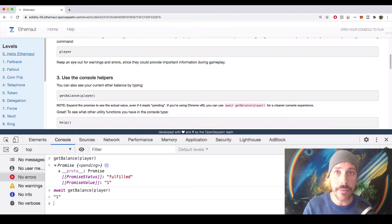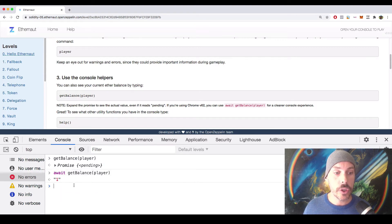You need to have the latest version of Chrome in order for the 'await' keyword to work. If you're using an older version of Chrome, this won't work. I'm going to be using 'await' before I execute my commands because I don't want to have to click on these promises to get values. So those are the two handy helper functions we have.